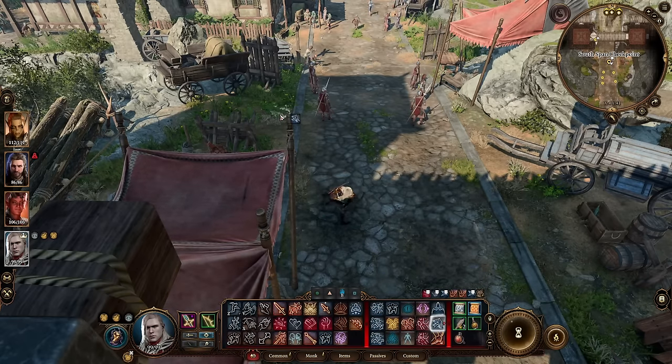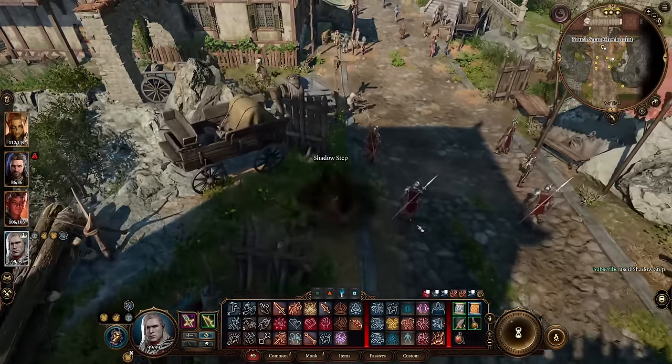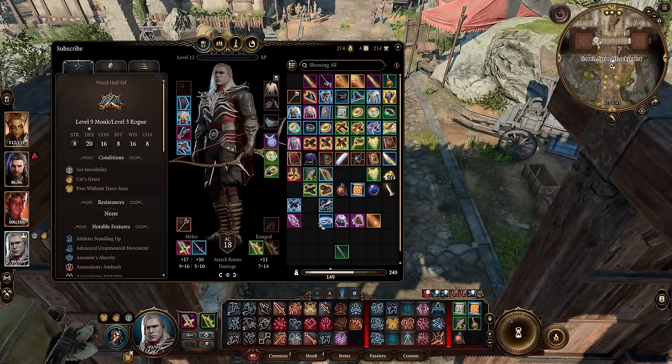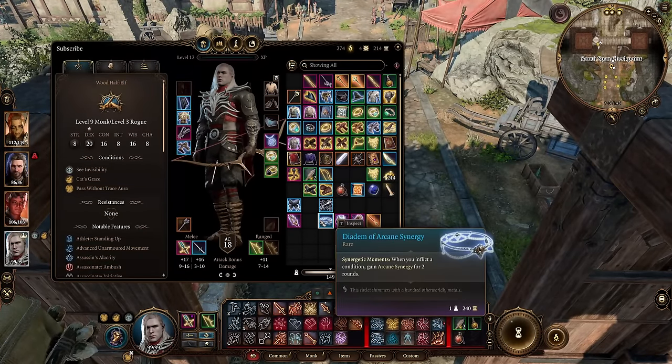Because you are a Shadow Monk, you have the cool ability to shadow step in the shadows. So it's a great way to set up areas for you to shadow step to. So for my helms, I like using the Diadem of Arcane Synergy.